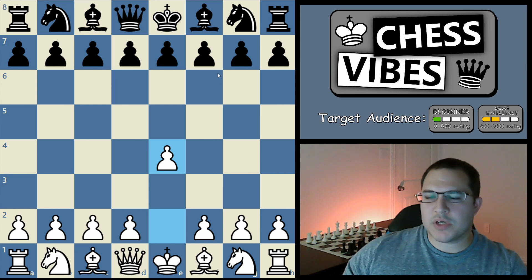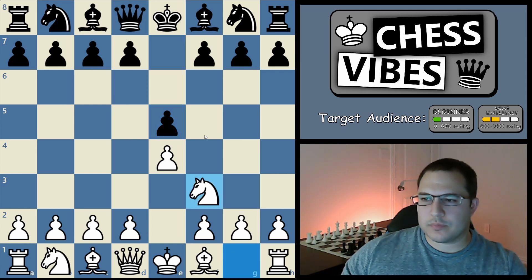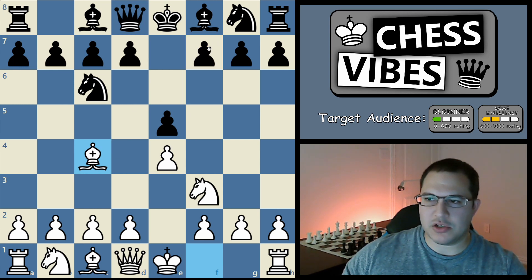Black's second most common reply is e5 — he mirrors you with the same king pawn up too. Now you can play knight f3, putting pressure on these central squares and attacking his pawn. Usually black will play knight c6 to defend it and also put more pressure on the same pawn. Now I recommend you play bishop c4, lining up on this f7 square. That's a very important thing to remember — there are a lot of tactical tricks you can find if you pay attention to that.